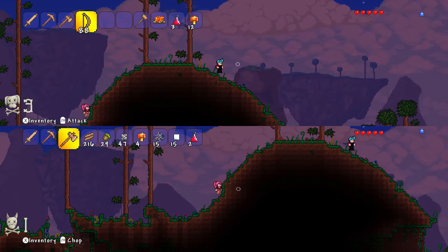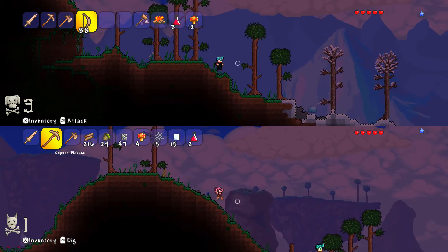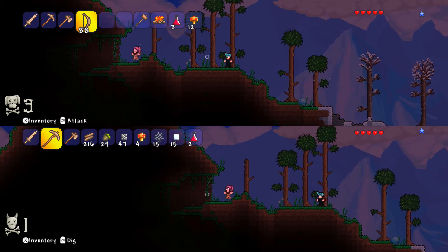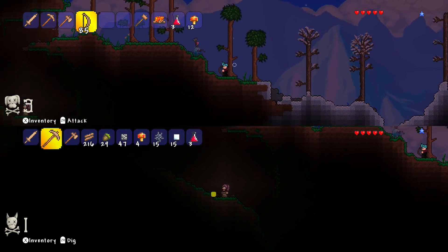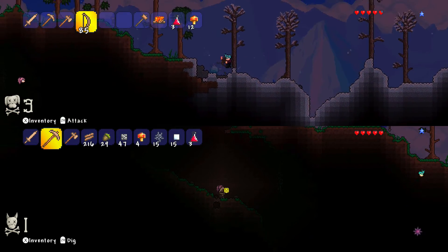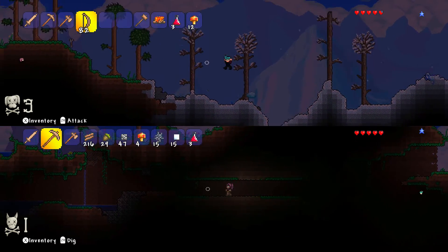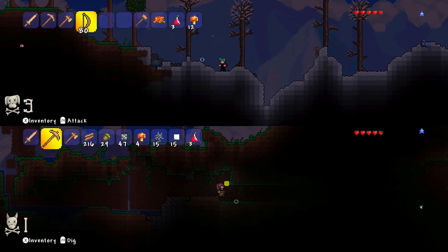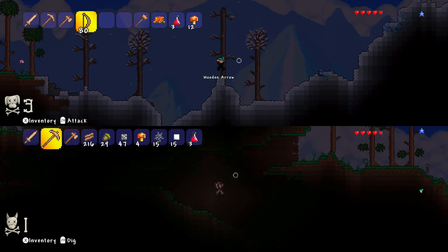It's a shiny coppery metal-y colour. Oh, a snow biome! Oh, an ice slime. I'm not going to be able to use the bow in this game - it's going to be tricky to do stuff with the control pad. Leave me alone, stupid ice slime. Have you gone down into the depths again? Yeah, I'm stuck. What the hell is that? It's a slime. How did you get down there? I fell.